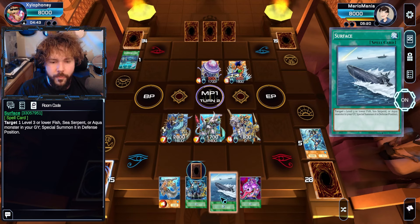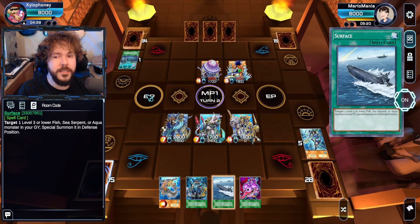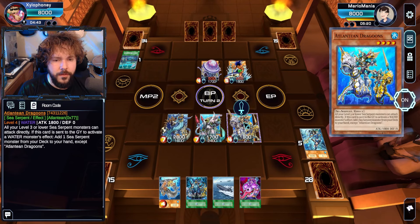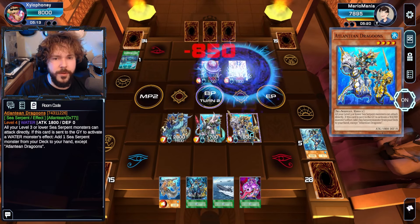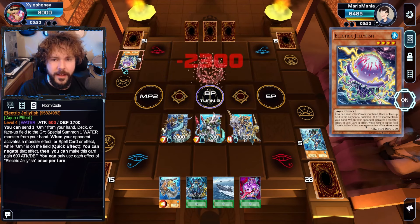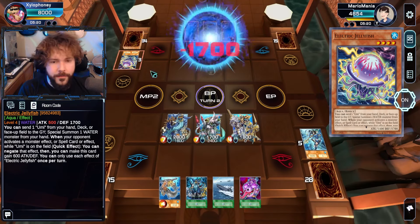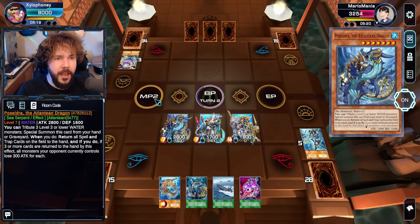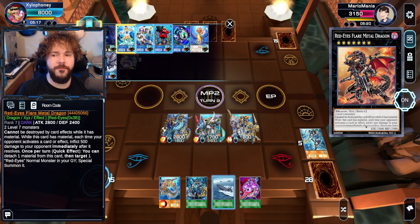Let's just go for some battle — wipe the field out as best we can, and save our Surface for next turn when we might desperately need it. Attack. Destroy the Legendary Fisherman with the Sea Serpent. I don't need no Fish to take you down. Forget what the extra effect of that guy is — I know he does some searching. Oh yeah, negate if you have Umi on the field. So a good chunk of damage. You still have 3,000, so I'm not going to rush into Red-Eyes Flare Metal Dragon.